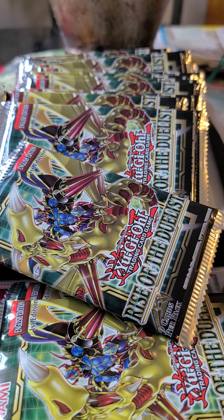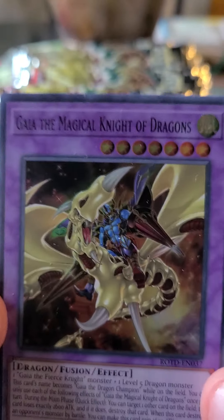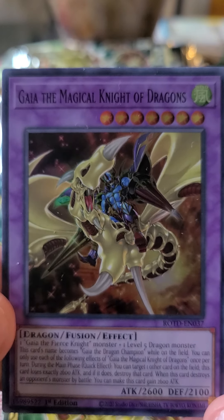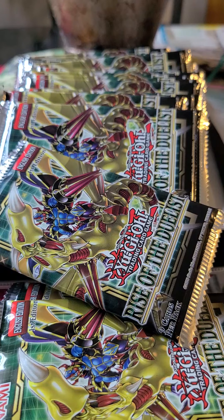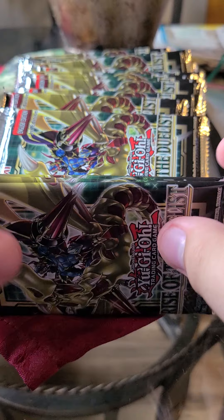Welcome to the Bizarro Zone with yours truly, Bizarro. The camera is overflowing with Rise of the Duelist packs. Last time on the Rise of the Duelist opening, I managed to pull a starlight rare with no secret rares and five ultra rares — a starlight rare version of Gaia. I'll send a photo if anyone asks, or you can watch the video to see for yourselves.